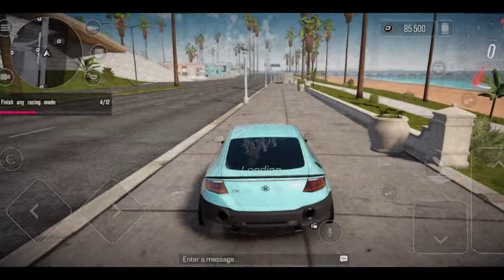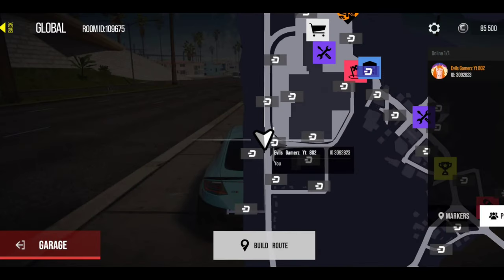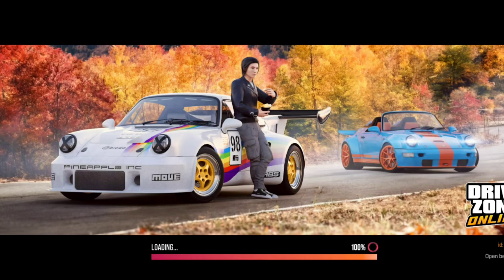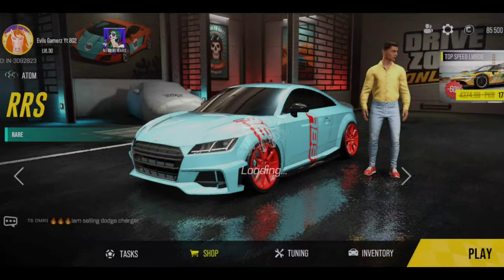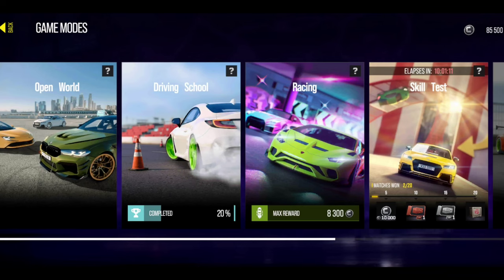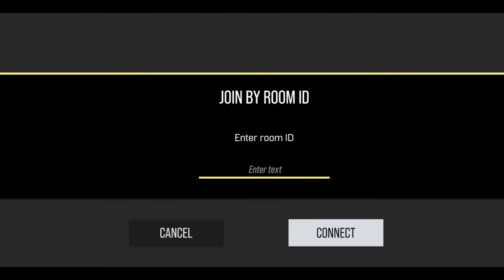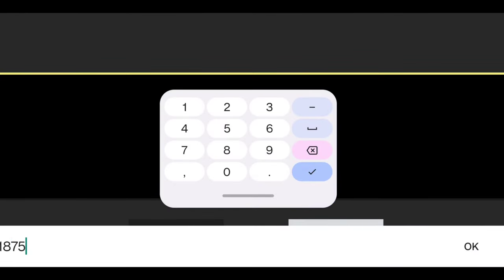Now you have to open the map. Let me show you the ID number. The ID number is 109675.